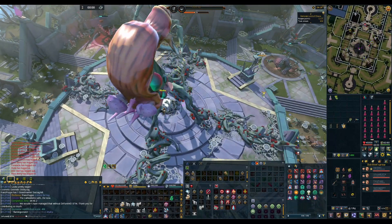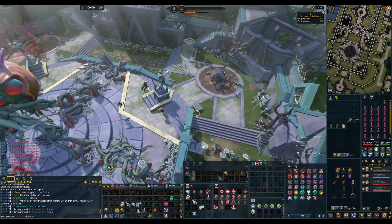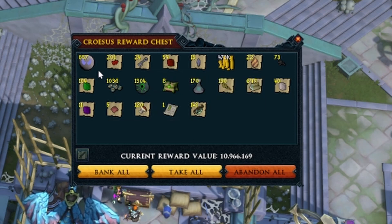No. Kill me. We got a manuscript, eight troves, and 857 soul runes. This is like two Zami kills.